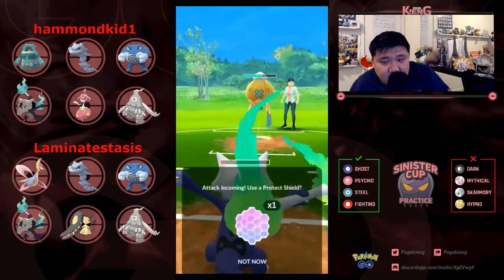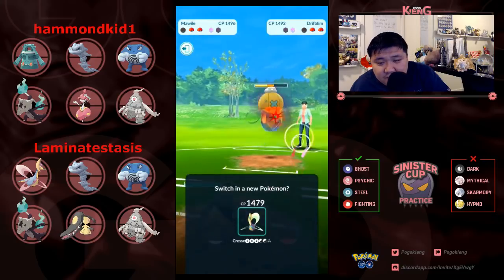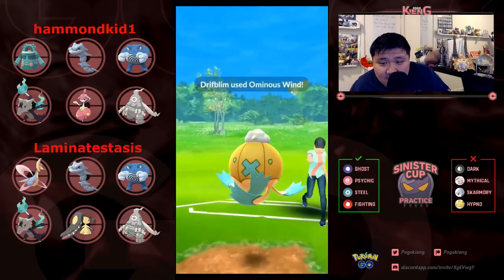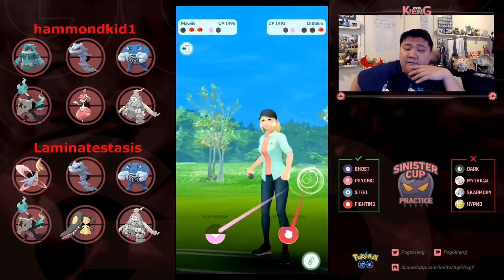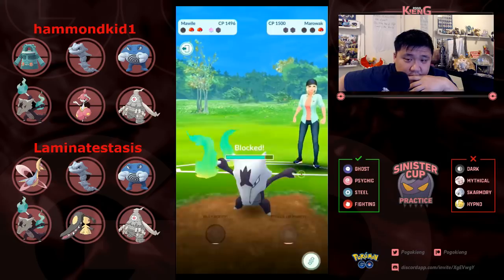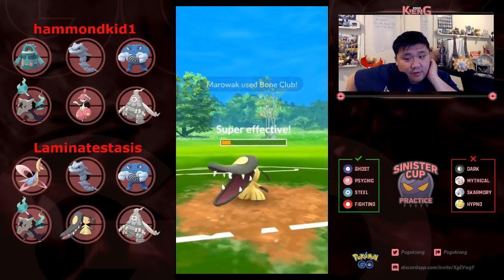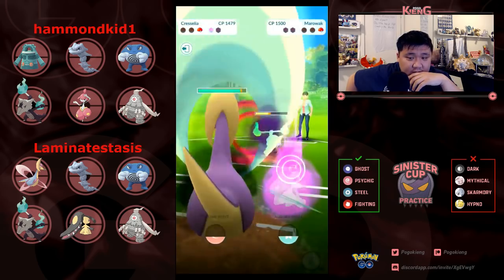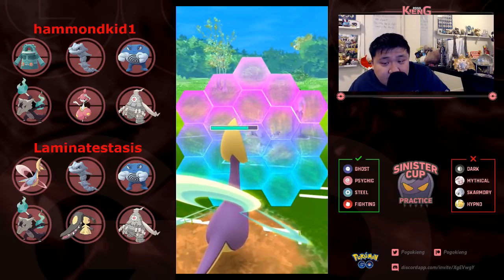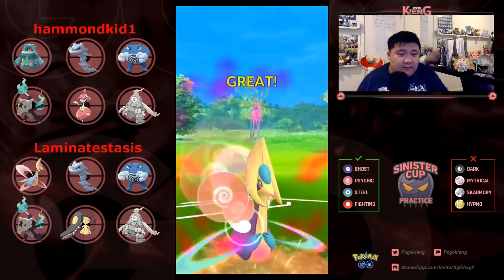Here comes Driftblim — going for the Ominous Wind. Let's see if the boost comes through; it does not. Here comes Mawile, just absolutely chewing away at this Driftblim. Likely this is just an Ominous Wind, so doesn't necessarily need to shield — wants to conserve shields for Chrysalia. Going to force this Alolan Marowak to do a Bone Club charge move, switch into Chrysalia, and this is pretty much GGs. Landing a Shadow Ball here won't KO Chrysalia. It is a Bone Club, looking to KO, going to KO with Future Sight. Taking game number two in round number two.